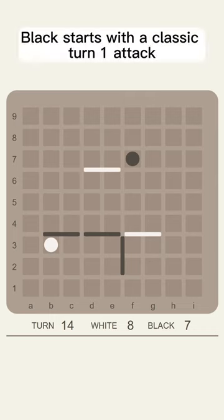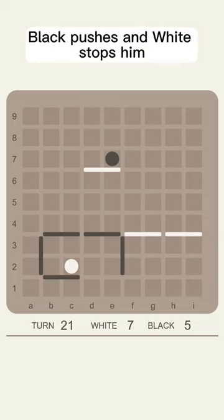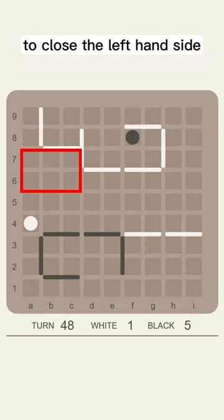Black starts with a classic turn 1 attack and White decides to defend by closing the right-hand side. Black pushes and White stops him, but he's making sure that it would take two walls to close the left-hand side.